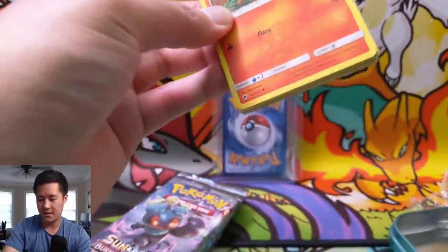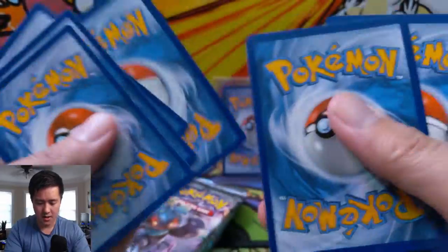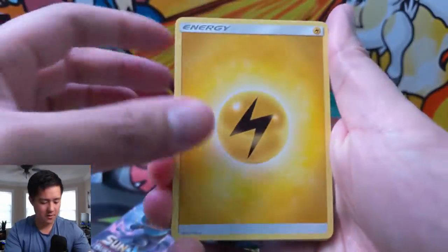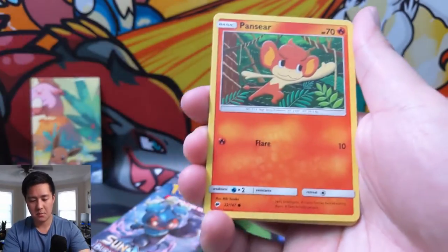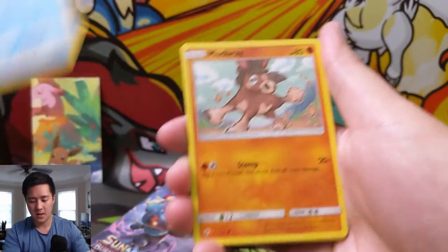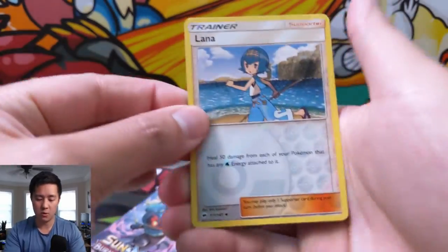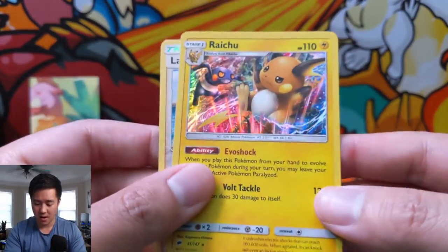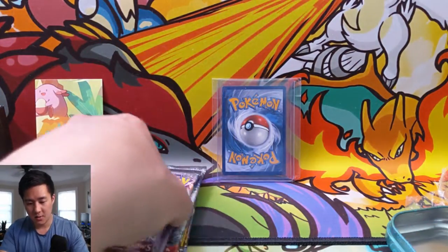This is already a very successful opening with that Noivern Full Art. Can we strike gold again? We have Electric Energy, Rotom Dex, Simipour, Electabuzz, Pansear, Magikarp, Mudbray, Rattata, Panpour, Alana for the reverse, and then a Raichu holo - not bad. We'll do one more pack.